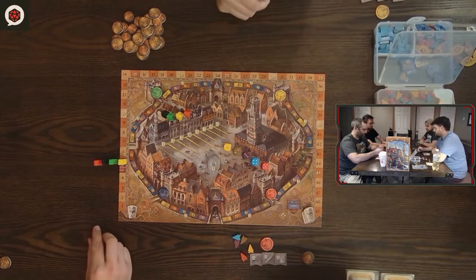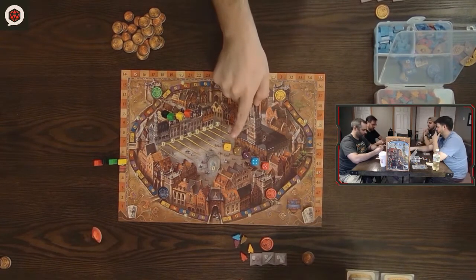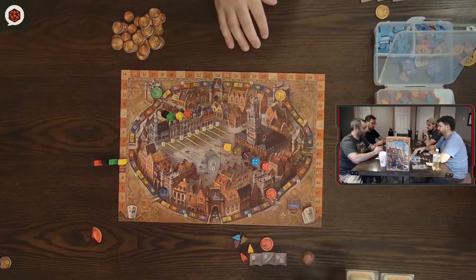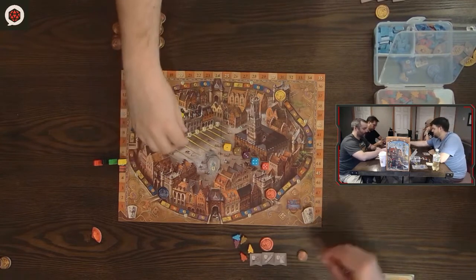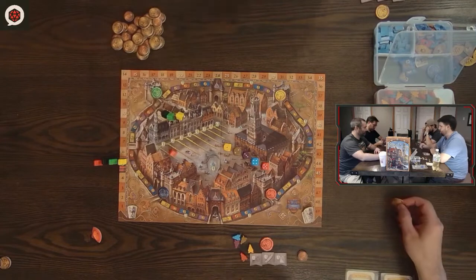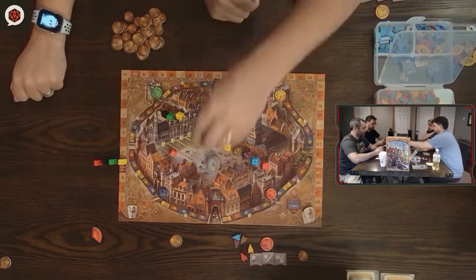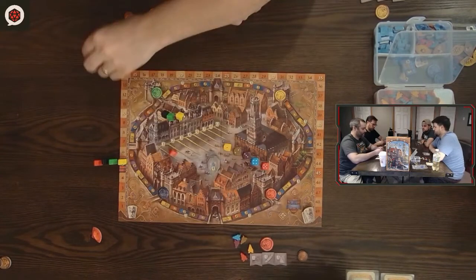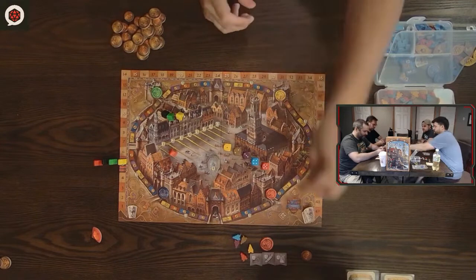We each got a threat pie slice from the five. The first thing, starting with John, is you add up all the ones and twos — so it costs three bucks to go up on the track. John decides to pay three to go up one spot on the reputation track. The reputation track rewards you at the end of the game, not instantly.